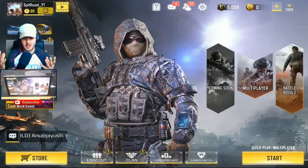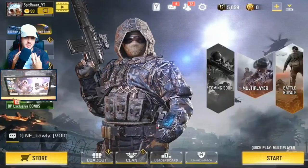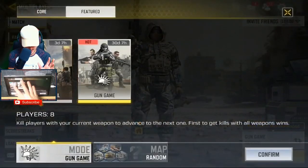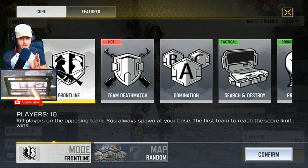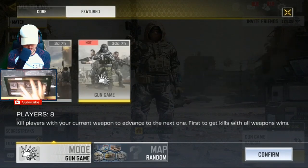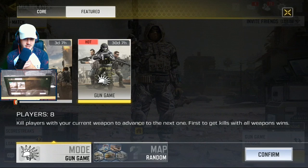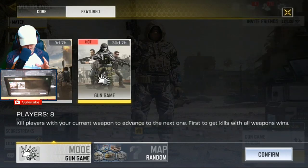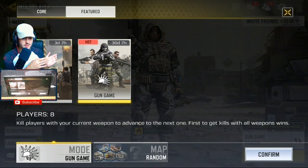So first things first — Gun Game is back in the game, but a lot of you have asked how to actually play it. If you go into multiplayer and click on the random core modes, it's not there. What you need to do is click on 'Featured' right at the top of the page. That's the page for featured new modes coming into the game. You can see a sniper-only and rocket-launcher-only mode coming soon. Right now we have Free for All, available for another three days, and Gun Game, available for the next month.